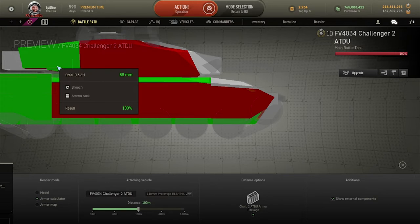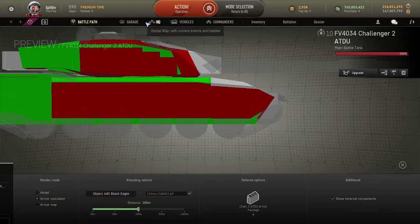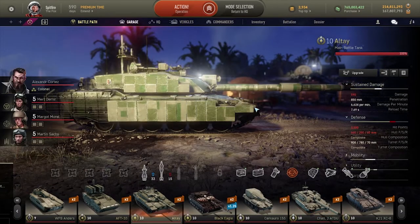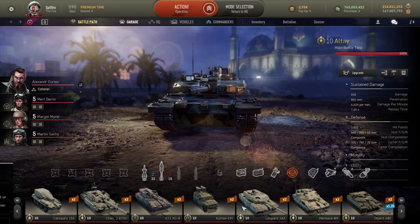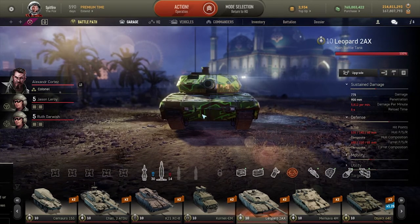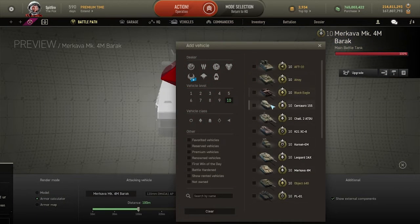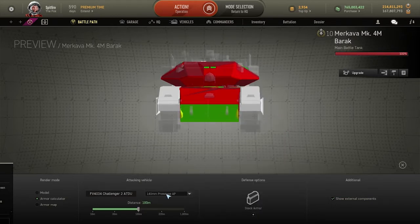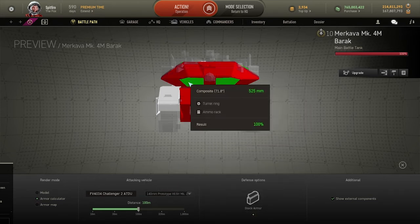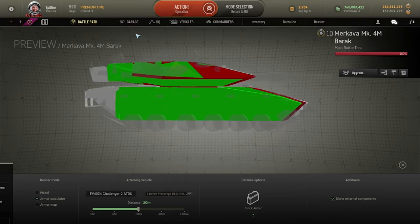Against other MBTs in the same tier, the HESH shells can actually be either devastating or completely useless. For instance, the Altay's lower plate is very weak to HESH shells — same goes for the Black Eagle. The Leopard 2AX can also be penetrated in the lower plate with HESH as well. The Merkava however will usually give you the most problems as it has a ready rack and a very good slug of hit points. You can penetrate it with AP; with HESH, not so much — but the turret cheeks can be penetrated and you should shoot for the left side because that's where the ammo rack is, and if you get them in the side the Merkava is going to have problems.